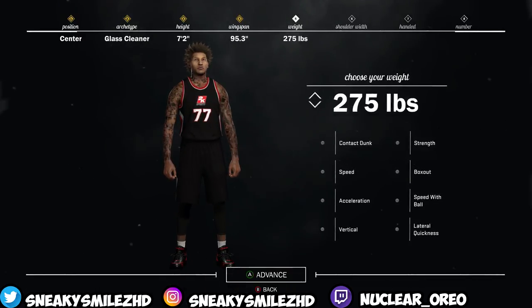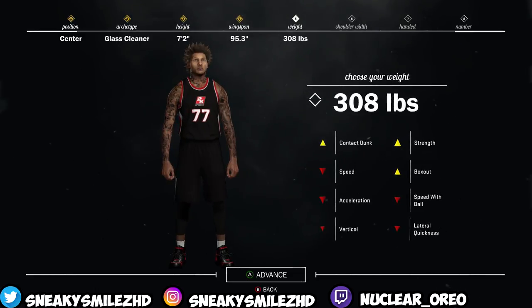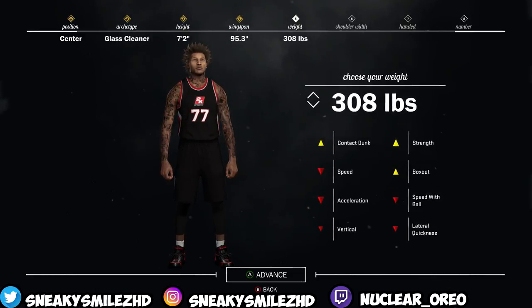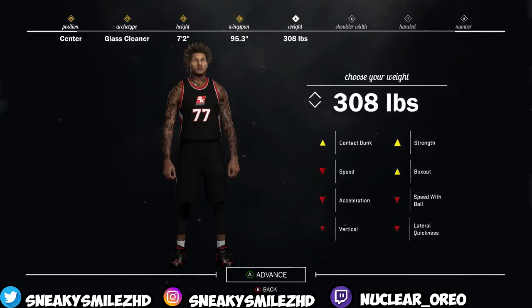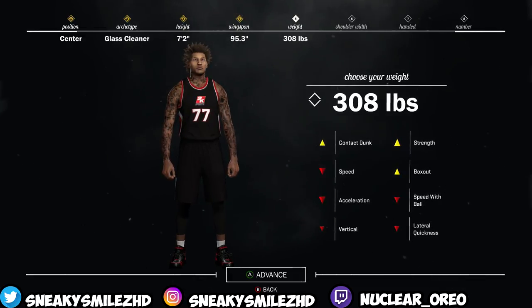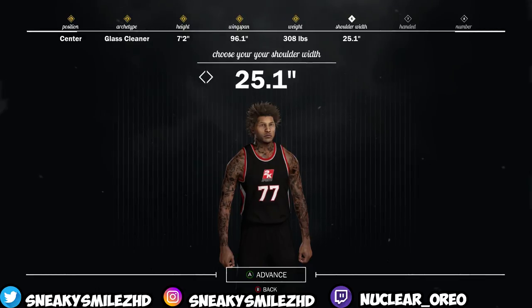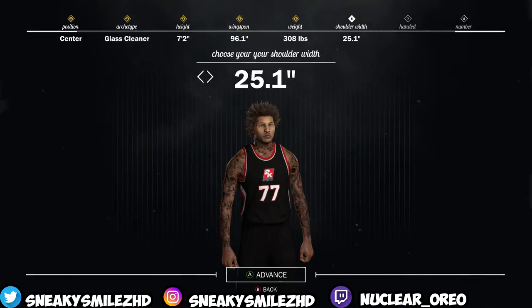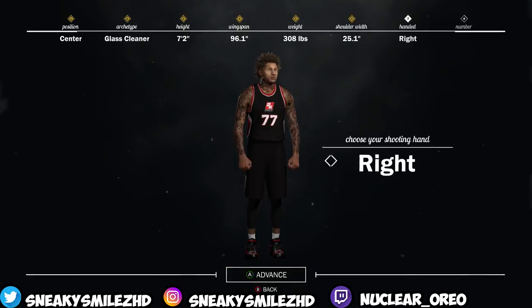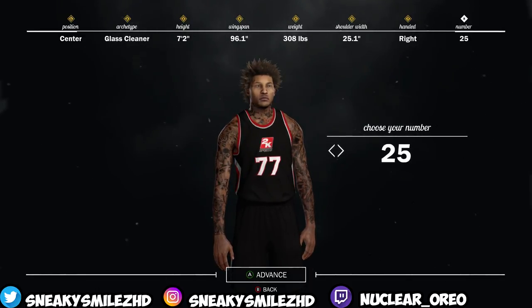I'd say about 301 — yeah, probably 308. I made mine like 308 or 307, maybe 320, but yeah around there. So you have that box-out advantage and you can dunk on people and his strength will be maxed out. And you want to max out his shoulder width so he can have the rebound advantage again.